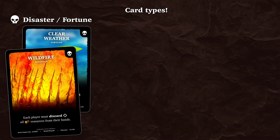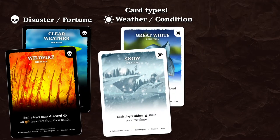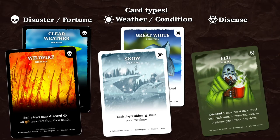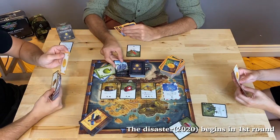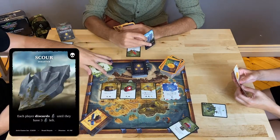The Disaster Pack contains 3 different card types: Disaster, Fortune, Weather, Condition, and Disease cards. Each type of Disaster Fortune has different unique mechanics.